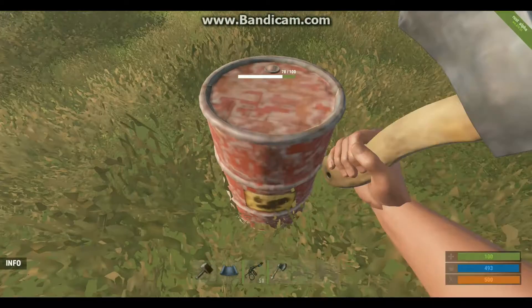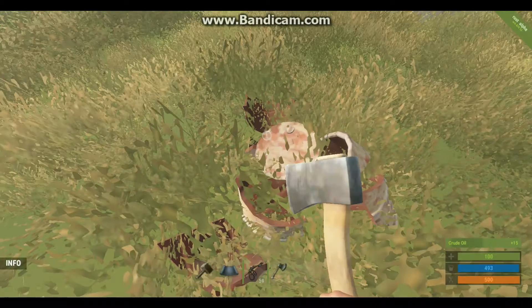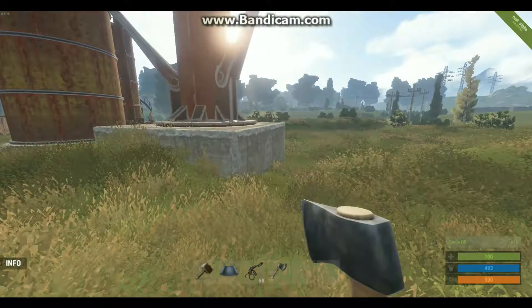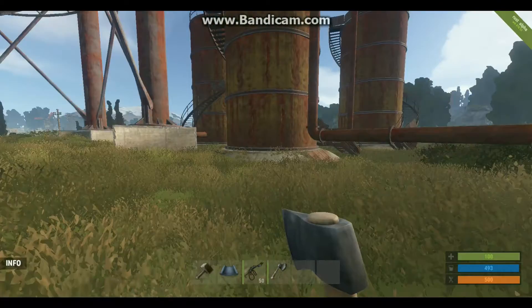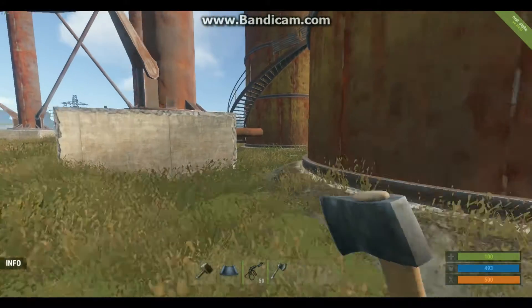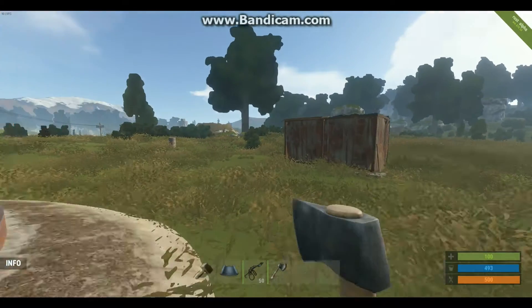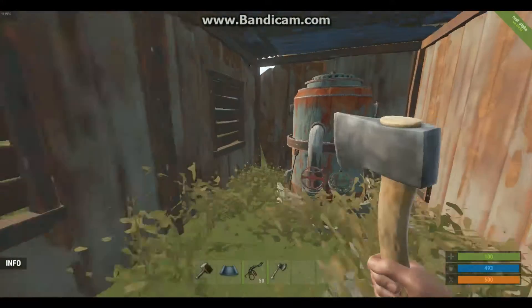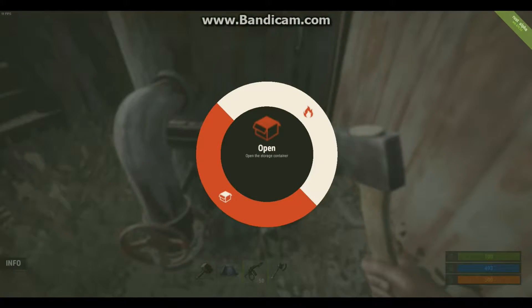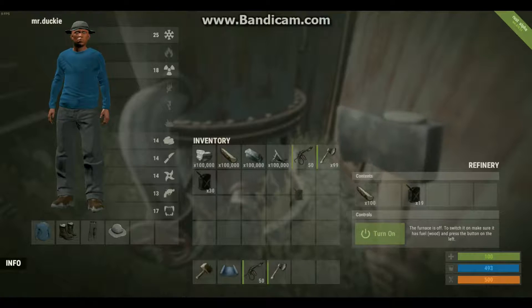When you first get the gun it comes with 50 low-grade fuel, which is the ammo. After that, the most effective way I found to get ammo is to go to the dome, hit those crates — they will give you crude oil. After that, just run to the side of the dome where you can smelt that crude oil into low-grade fuel. For every one crude oil you get, it'll make three low-grade fuel.